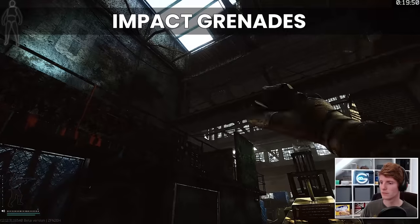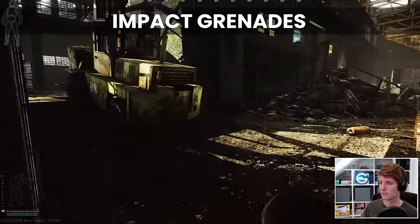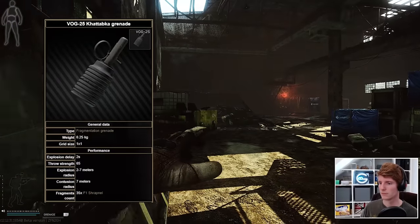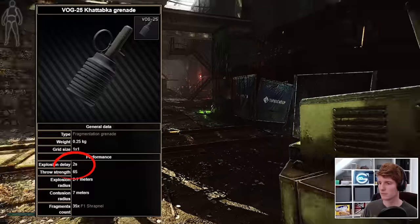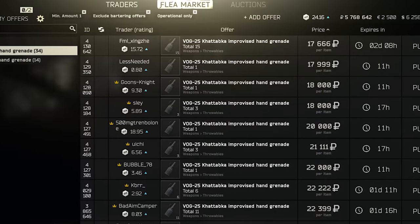Impact grenades were a controversial addition when they came out as they don't have a regular fuse and instead go off when they hit something, leaving your opponent with virtually zero time to react. The second best are the VOG-25s as they have the shortest fuse of the regular grenades at 2 seconds and the major upside of being purchasable on the flea, but impacts are still much easier in my opinion.